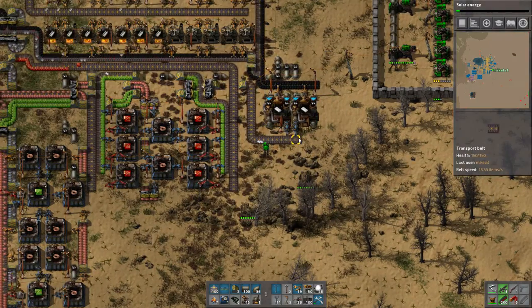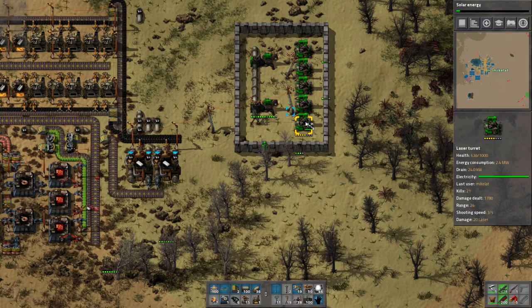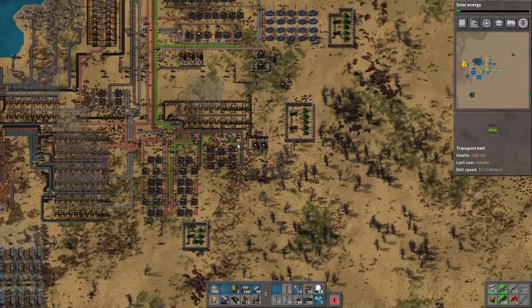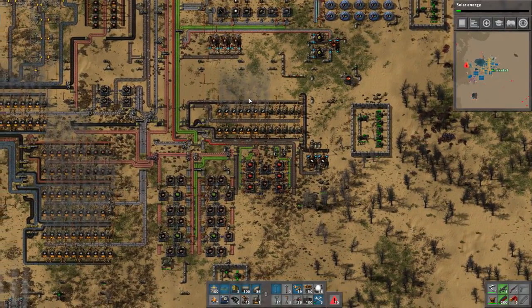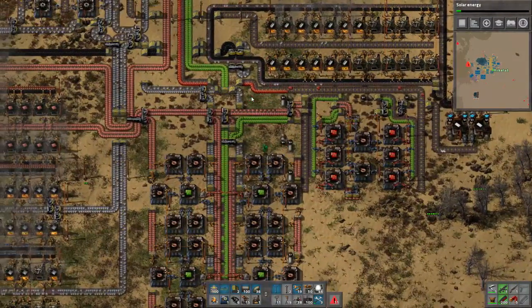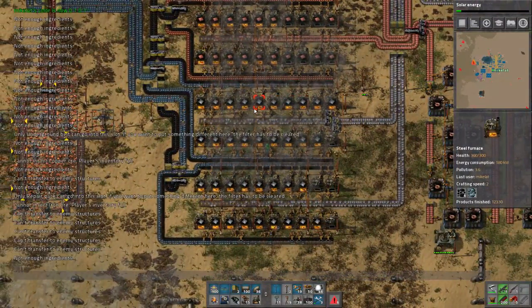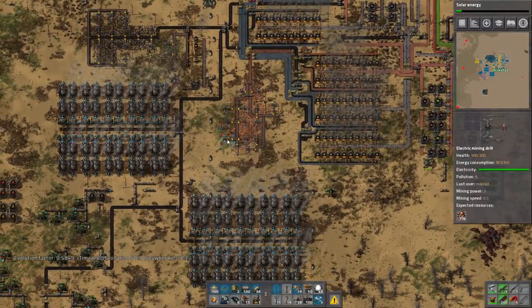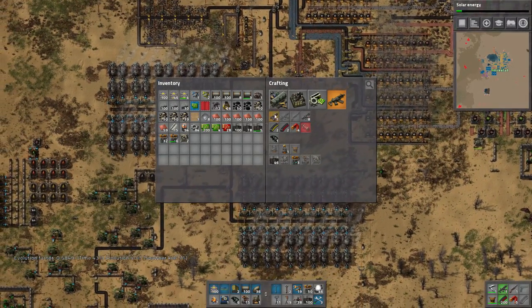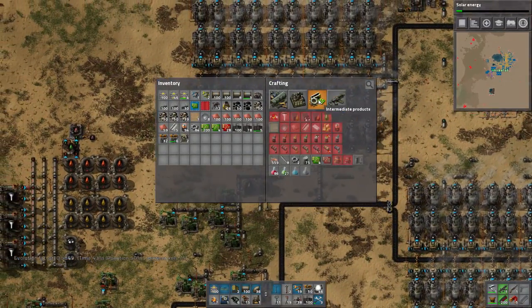I think we're having petroleum issues now with red chips, but that's okay. We need to do oil processing as well. Evolution is almost 0.6 now. I was gonna do one last thing: we're gonna make the flying robot frames. The engine units are almost completely done — we have about 26 of them. I just like to make an abundance of resources for this stuff.